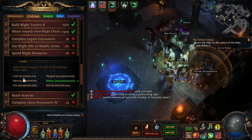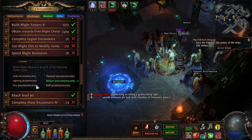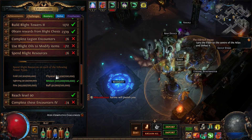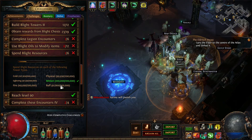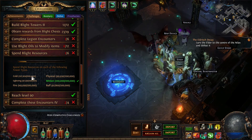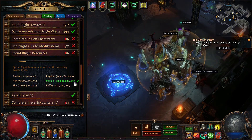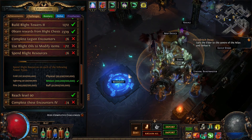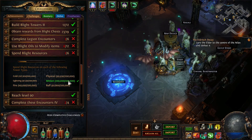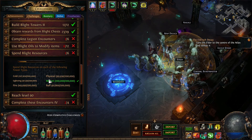Spend blight resources: you need to just build towers and keep clicking that button. When the blight ends you can't spend your resources anymore so you have to babysit everything. You can't go AFK. Minions give you a semi-AFK play style but for this one you'll need to babysit. It's 200,000 resources total. I spammed the minion tower a lot while unlocking the atlas - I'd activate the blight and use the minion towers to block the monster path.